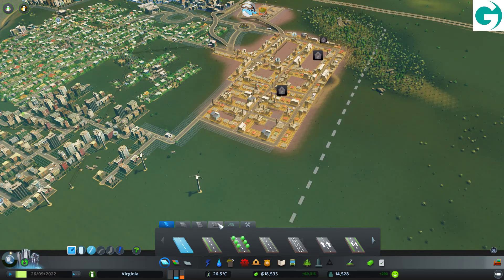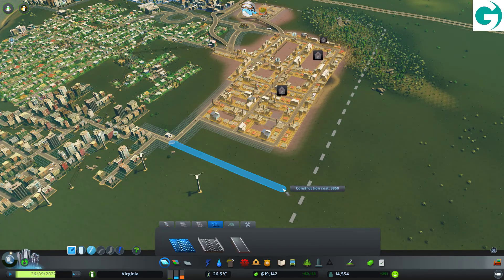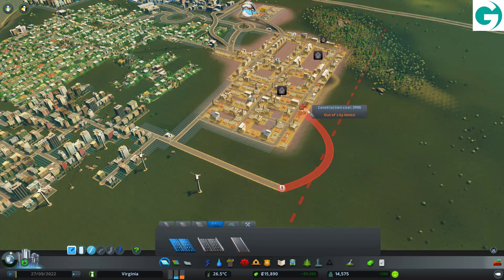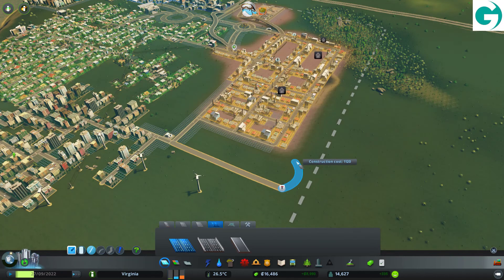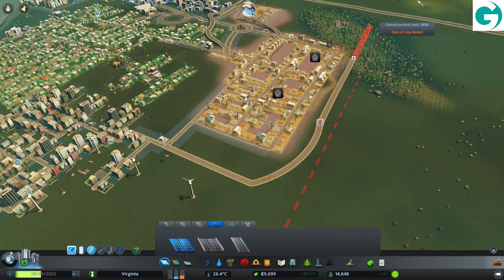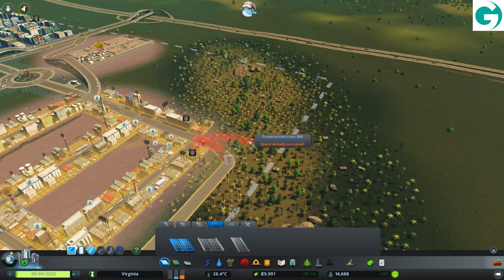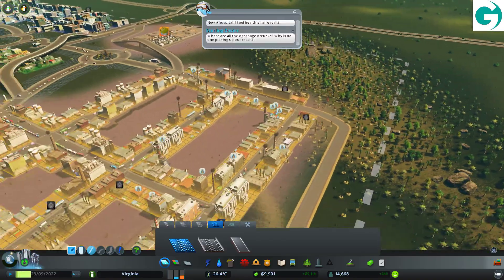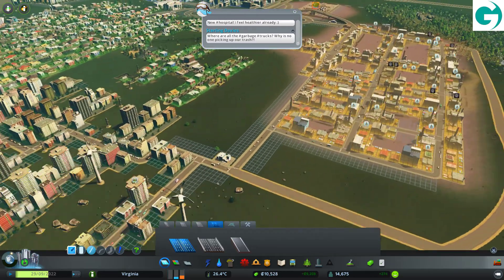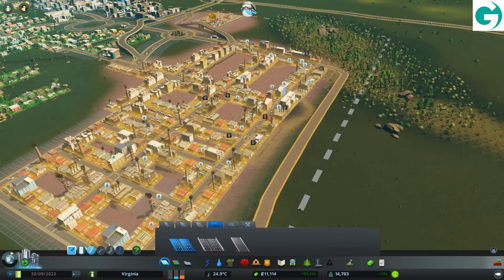I'm going to make this a highway — go around here. I want a straight road, not a curved road. I guess you can't have that on a highway. There we go — and then you're going to come in here. The highway goes the right way. So now hopefully the people living in this area will start working over here. I don't know if putting that road there will actually help, but I'm hoping it will.